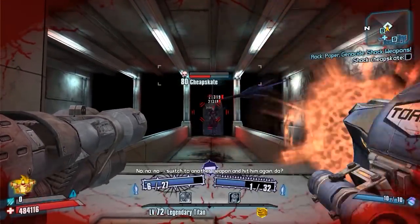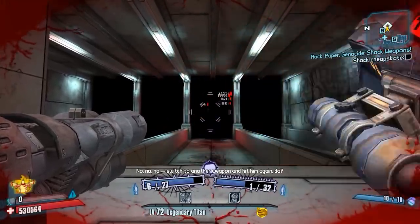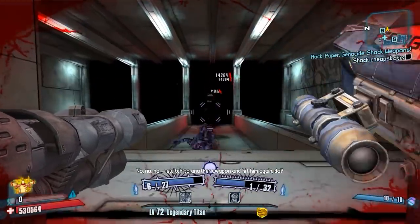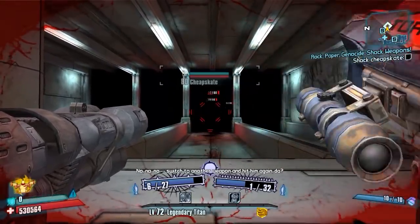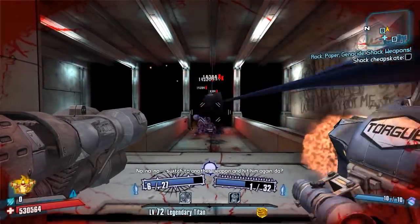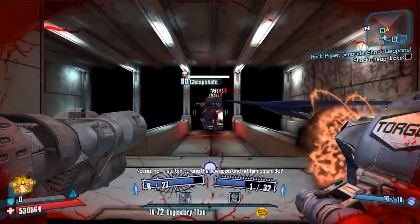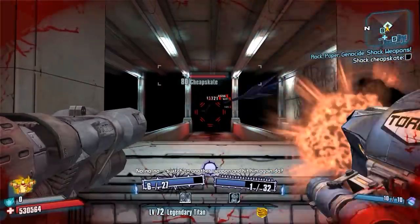This is with the Ahab, because the Ahab is a really slow-firing weapon but it is the highest base damage weapon in the game in terms of a single shot of damage. The Norfleet can do like 9 million times 3, which is 27 million, but the base damage is only 9 million. The Fastball can do 27 million on OP8 but that's a grenade, so I'm not counting that. So yeah, the Ahab is the highest-damage base weapon in the game.